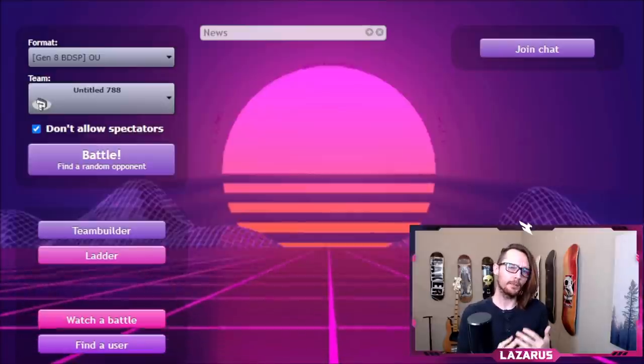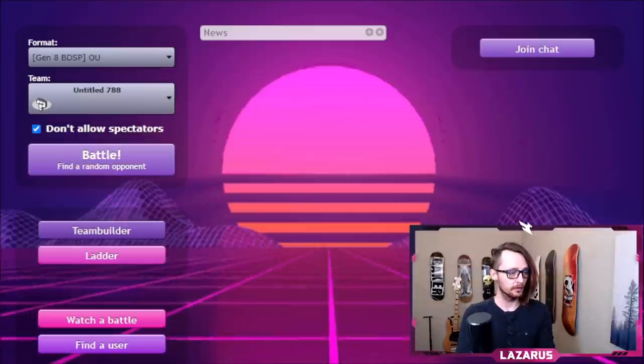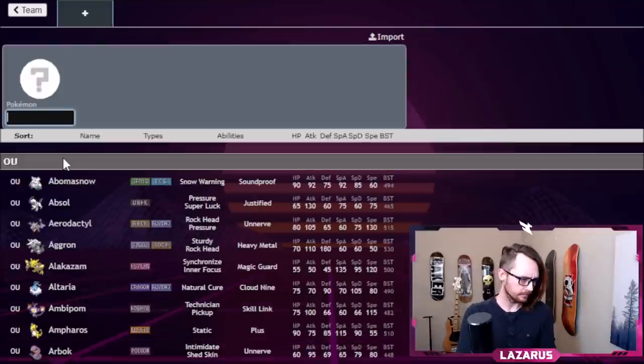So yeah, we're talking about building a team from scratch. I just want to give a little disclaimer. We're going to open up our team builder and look at BDSP OU, which is the format we're using — 6v6 singles — and we're going to add Gliscor.